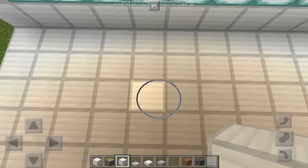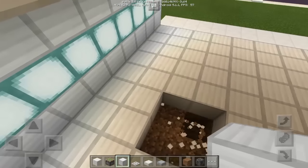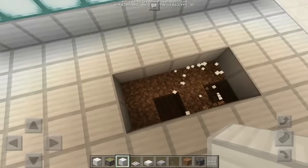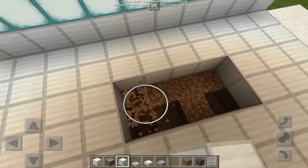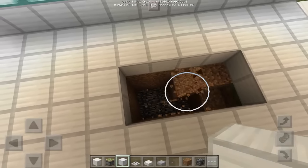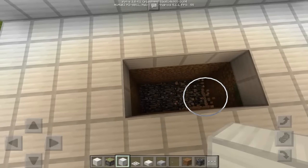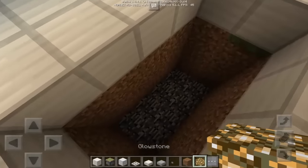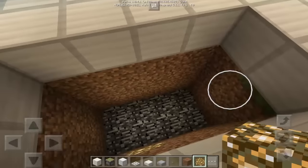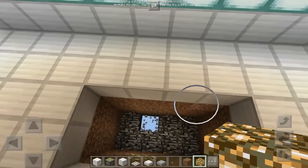So basically all we need to do first is to dig the ground, and it must be four by two — just like that. Let's add two more, and basically we're going to dig all the way to the bedrock, so let's remove all of this. There we go. It's going to be better if we put a glowstone here so that we can see this area.